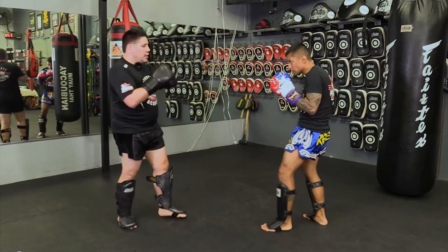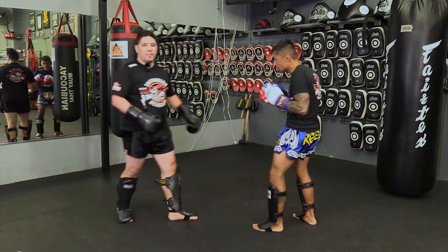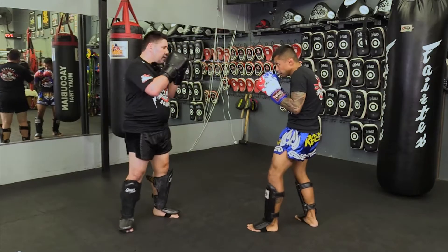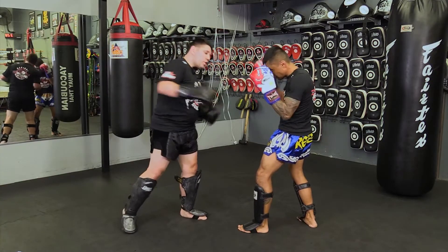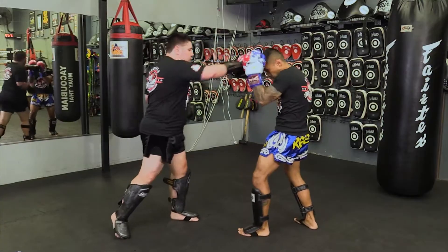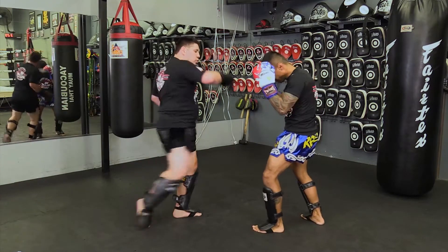Second one: you're going to bob to your right and make them run into this one, then add power. You can follow it up offline and come back with a cross hook as well. Get offline, cross hook, low kick.